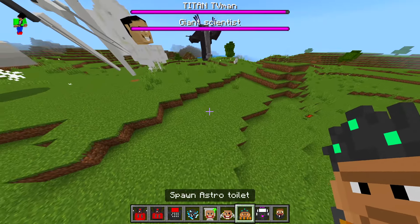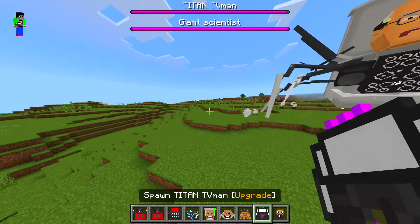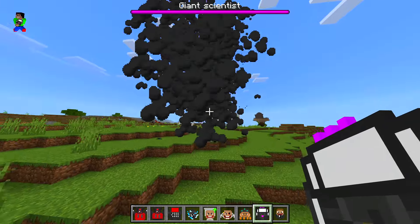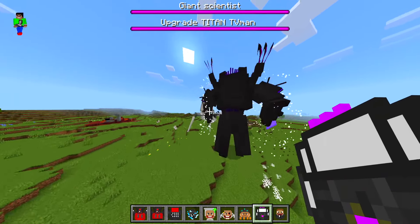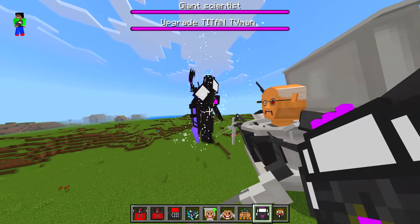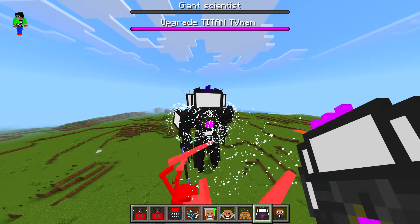We have astro toilets. We got titan TV man upgrade — is this going to be the black smoke? Not the blue smoke, the black smoke — there we go! That's so cool. Oh my goodness — whoa, wait, is it going for the scientists? I think it might be. It's got like a little face on it — wait, do it again. Where are your eyes and stuff? I saw a little face on there.